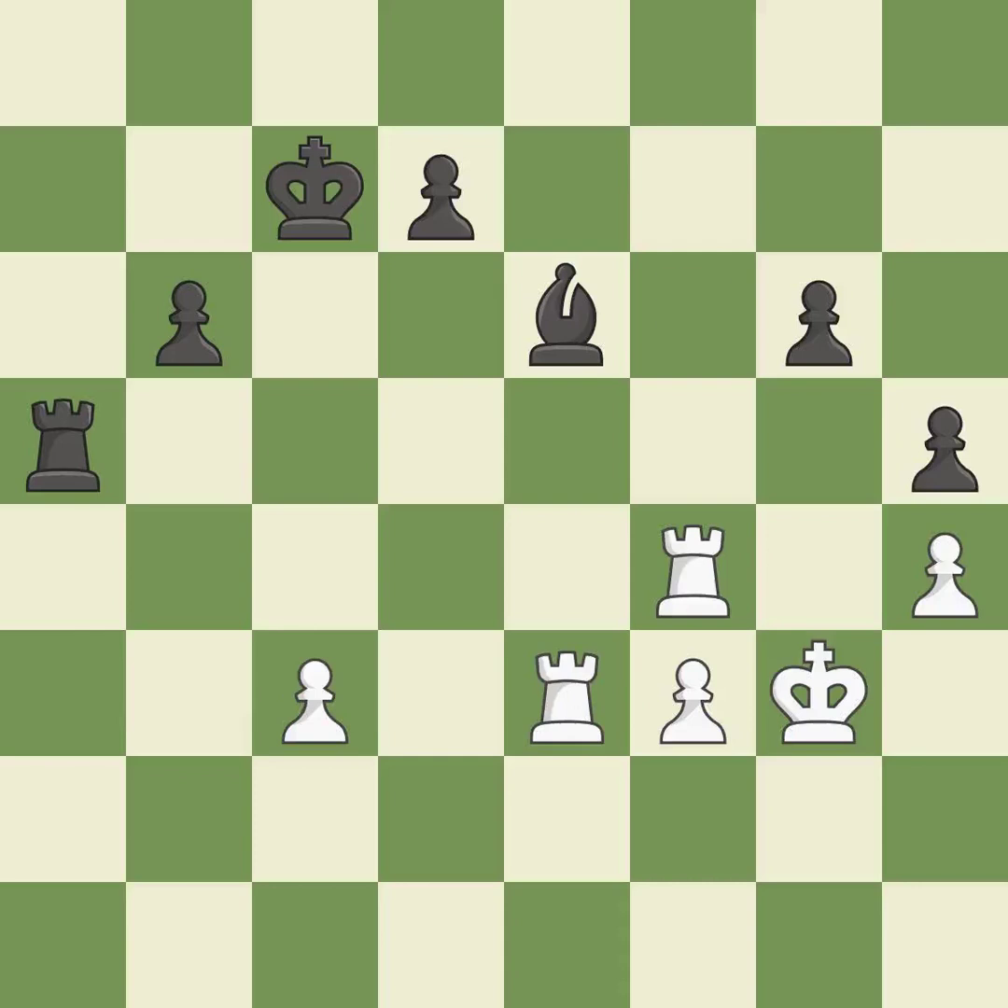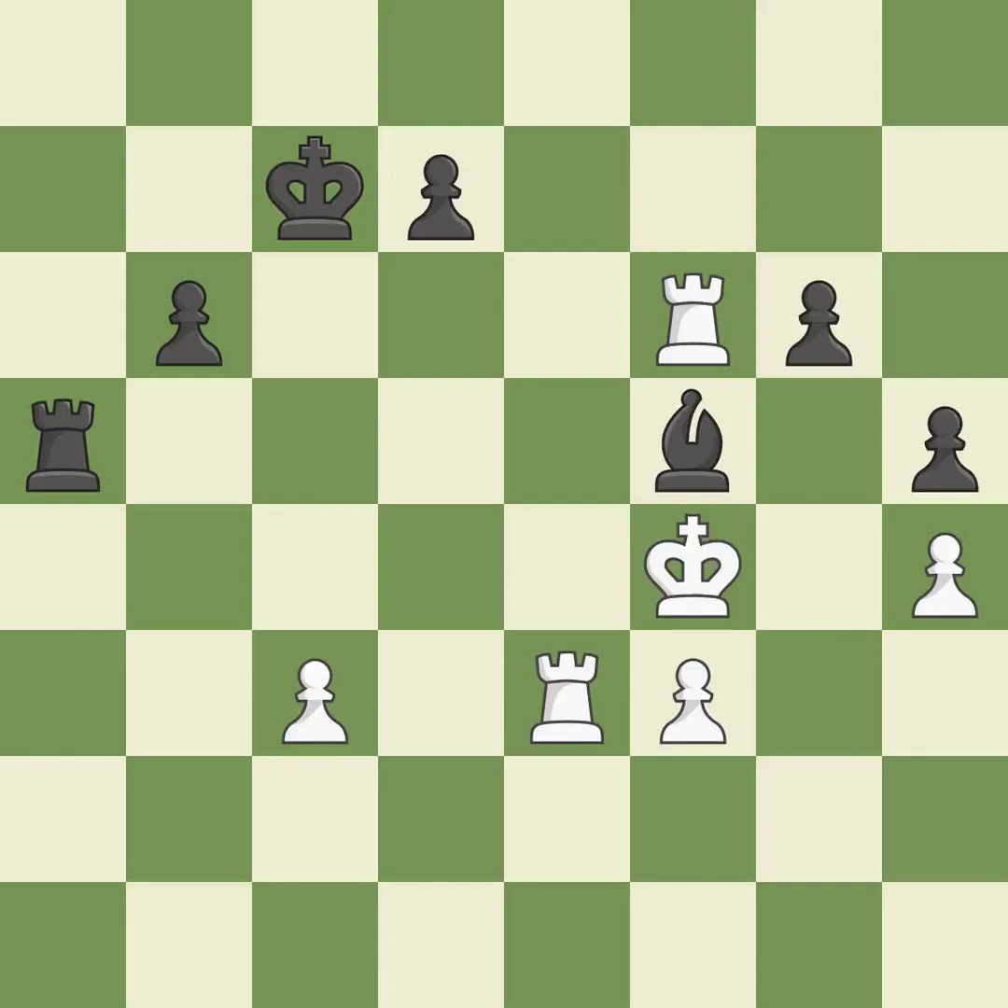This is a fair move — it is good. That's what I would have recommended — it is best. This defends a pawn that was under attack and had no defenders — it is best. White had an advantage, but now the game is close to equal — it is an inaccuracy. The game was close to balanced, but now black is worse — it is an inaccuracy.